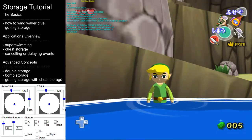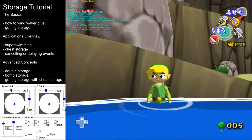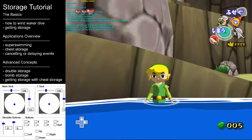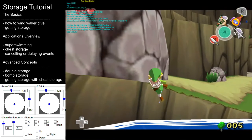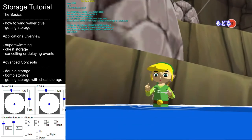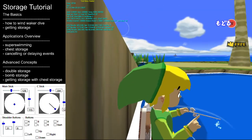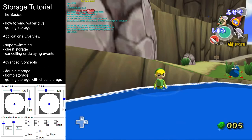Now that we know how to get a Wind Waker dive, let's discuss the last step in getting storage. While we are in a dive, we need to cancel the Wind Waker using the B button right before Link lands on the ground. With correct timing, the game gives back full control of the camera, but you'll still be in the Wind Waker state. By pressing the B button again, you now have storage.